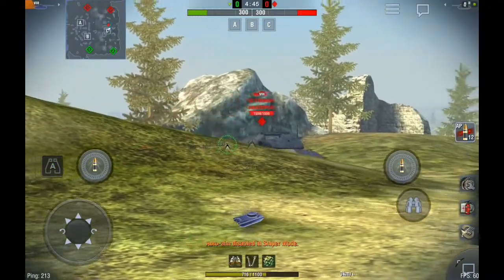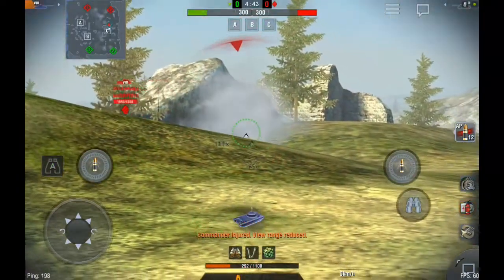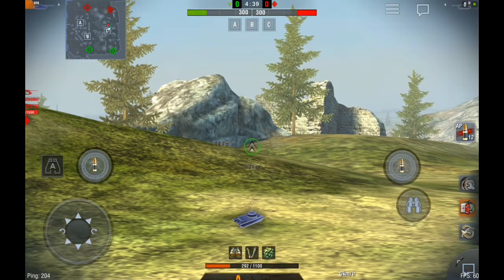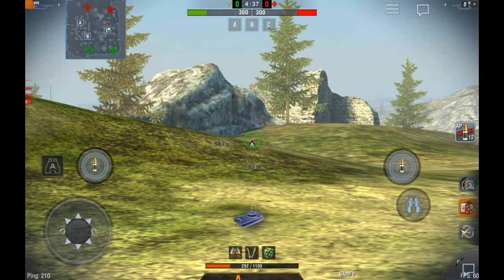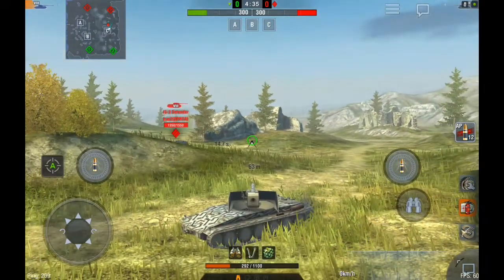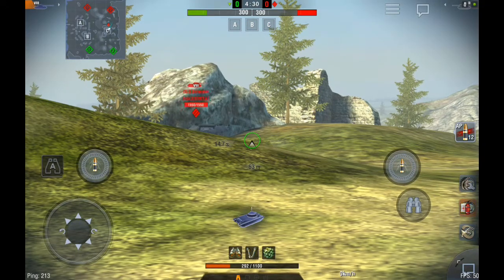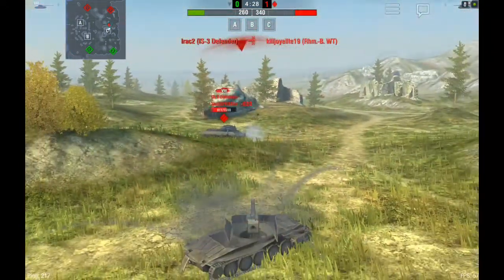If you have a chance of penetrating a tank that's going hull down but still exposes a slight bit of armor, and you're having difficulty aiming for that weak spot, just turn the auto-aim off, set the shot up, and wait for the tank to drive into your reticle — then press the fire button as soon as it's lined up.